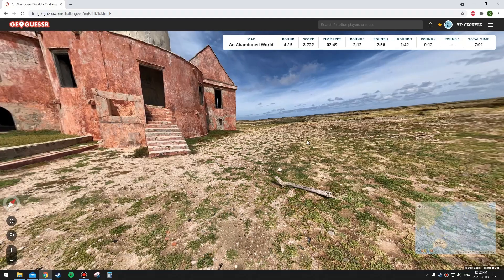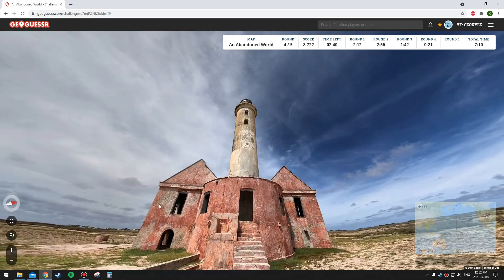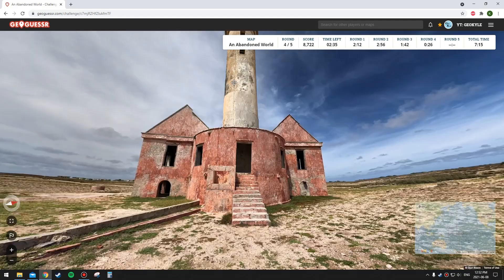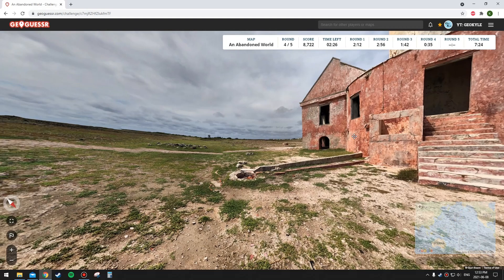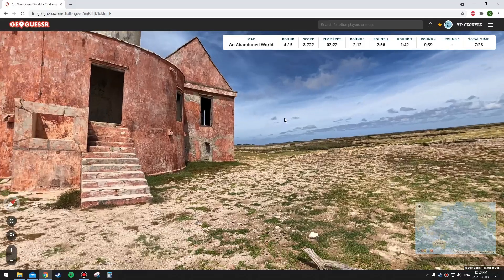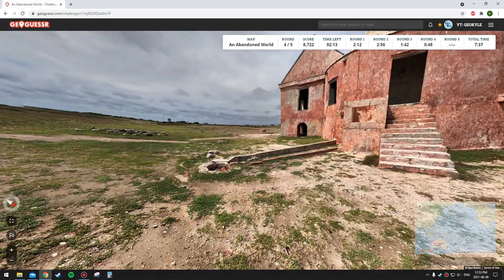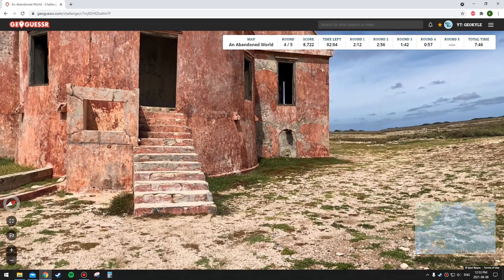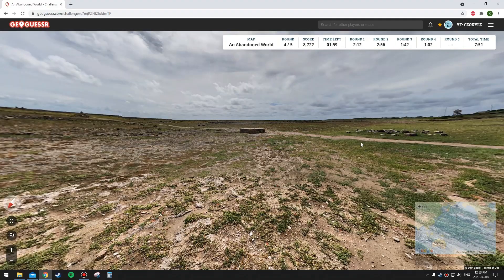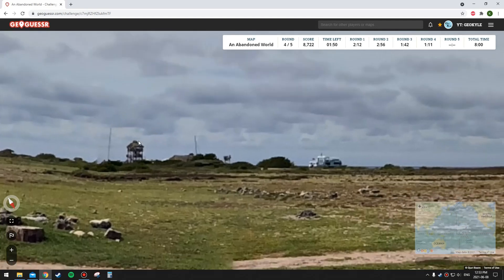I'm aiming for at least 15,000 but this one's going to be tougher. It's interesting how barren the landscape is — there's nothing here other than this one structure. Is it a church, a mosque? The top reminds me of mosques in Iran, Turkey, and Egypt, but the building doesn't really look like a mosque. I also don't know why there are no trees here. Actually, those trees over there look more tropical. I think I can see a boat there.